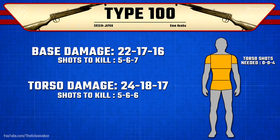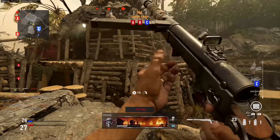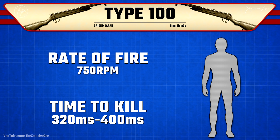Without any attachments, this gun is going to be a five to seven shot kill to the body depending on where you're shooting, which is a lot of shots to kill for Vanguard. For headshots, we can cut that down to a four shot kill up close with just one single headshot mixed in with a torso shot. The rate of fire is basically bang on average for an SMG at 750 rounds per minute. In the five shot kill range it's a 320 millisecond time to kill, whereas a six shot kill is 400 milliseconds — not very good TTK values. However, landing that one headshot mixed with torso shots for a four shot kill gives a 240 millisecond time to kill, which is much more competitive.